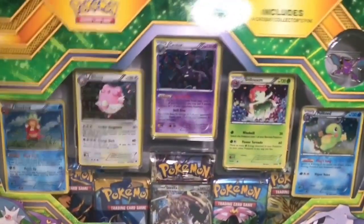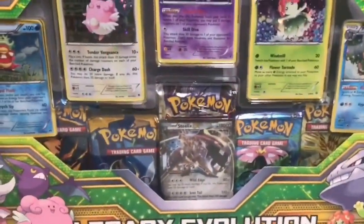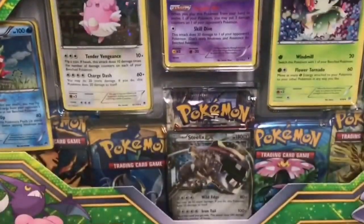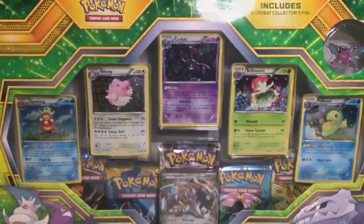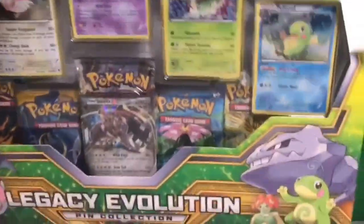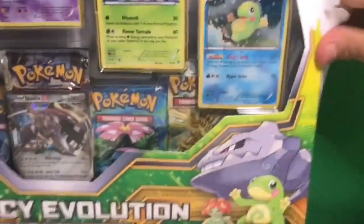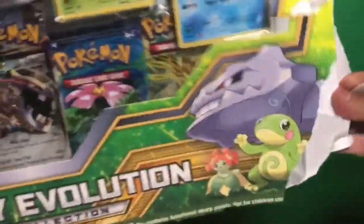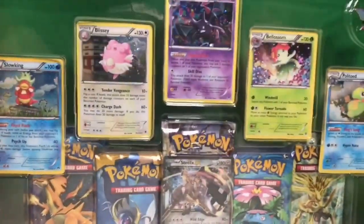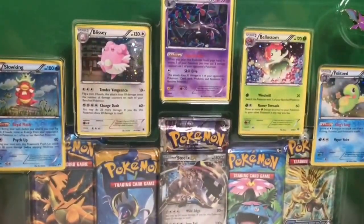Like Steelix EX would need that Metal Coat alongside Crobat. This box also includes the Crobat pin — I'll show it off in a second. This box doesn't come out officially until May 5th, but I won't mention the store I got it at early. Be sure to check your stores because they might have these out early too.